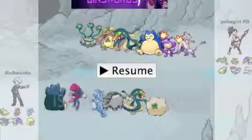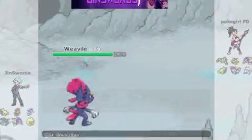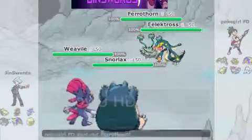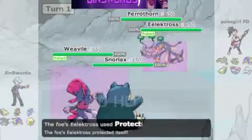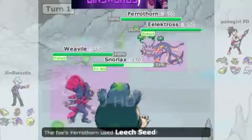Looking at his team, I know he's got a team that I can set up on. So I've got out Weavile and Snorlax — standard stuff. He's got a Ferrothorn, Electross, and Carathlon. The only thing I'm worried about is T-Wave, because that could stop Weavile from sweeping depending on his Pokemon.